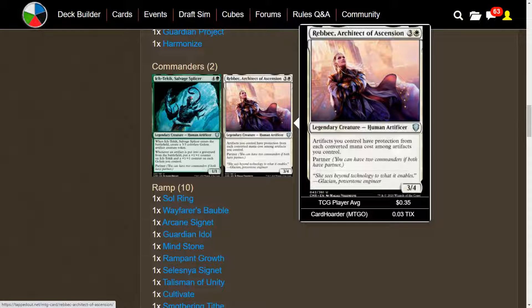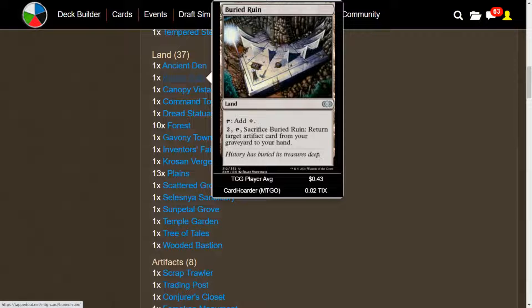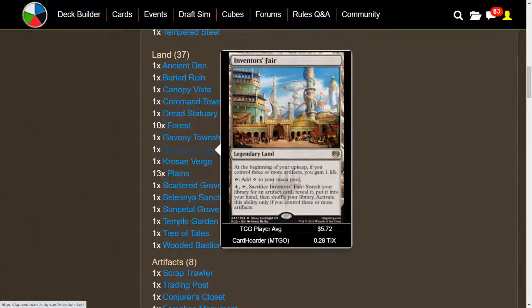The whole point of Rebbec is to make it harder for our opponents to get rid of our artifacts. We have 37 lands, most of which is going to be mana fixing, getting the green-white mana that we need. We have some other useful lands: Ancient Den, as well as Tree of Tales for green. These can be sacrificed for other abilities. We have Buried Ruin to get back an artifact, Dread Statuary which can become a 4/2 Golem artifact creature until end of turn, Gavany Township to put more +1/+1 counters on our Golems, and Inventor's Fair, which is an artifact tutor on a land.